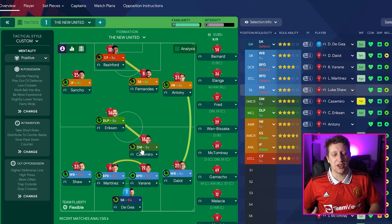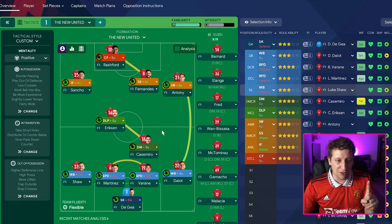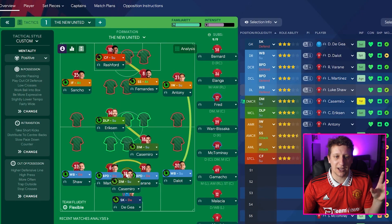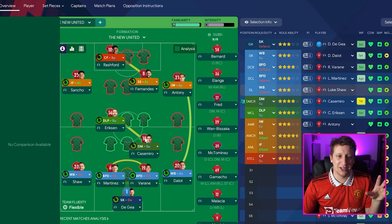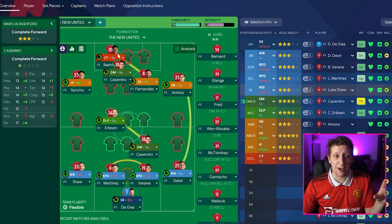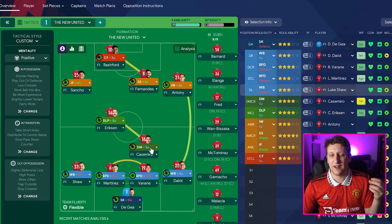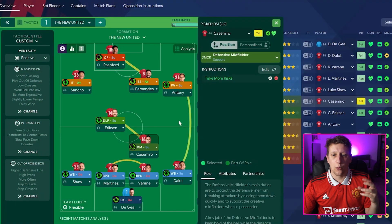Sweeper keeper on defend, no player instructions - David De Gea is doing a little bit more in terms of passing but nothing too special. We've got the full-back, no player instructions, wing back on support, two defenders as ball-playing defenders on defend - Varane on the right, Martinez on the left. Martinez has the instruction to dribble more because he likes to carry the ball. Luke Shaw on the left-hand side as wing back on defend. In midfield, an anchor man is not good enough for Casemiro because he's quite good at passing - he has a beautiful range.